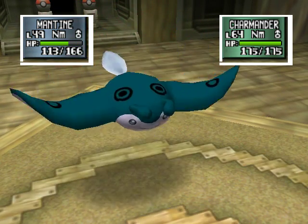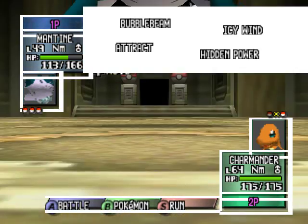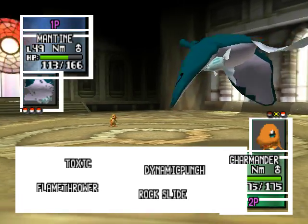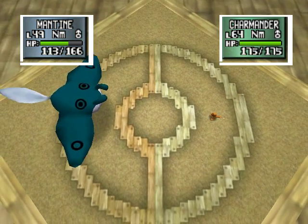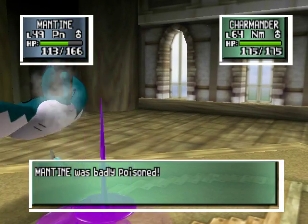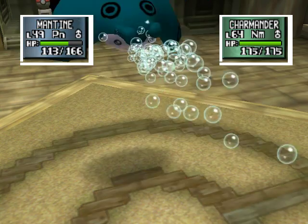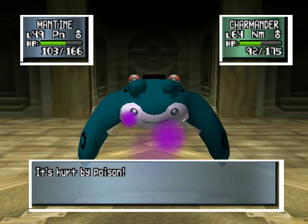Critical! It was critical and did like 53 damage. I thought it was 33. Plus you have rock slide, which is super effective because I am a flying type. Or you could use toxic. I forgot what the buttons are — you're going to have to tell me every single turn. Did it work? Yes, it is poisoned. Bubble beam. It is poisoned. Soon it will die.